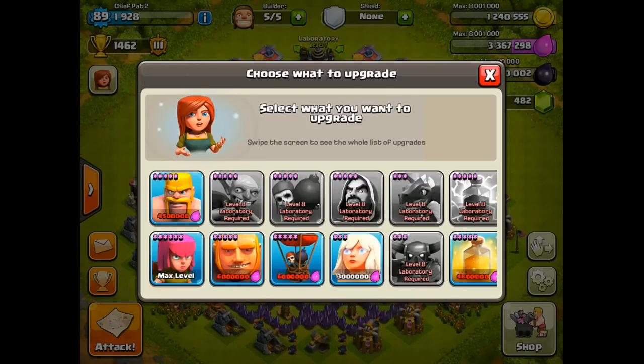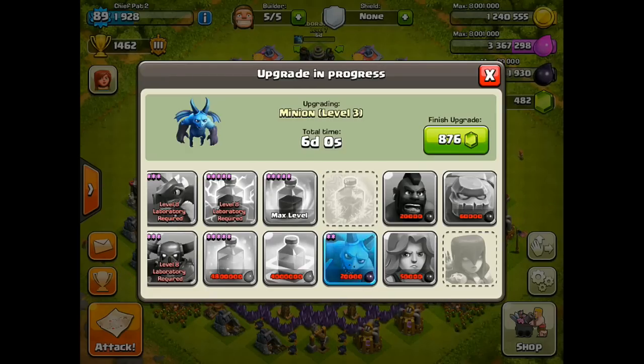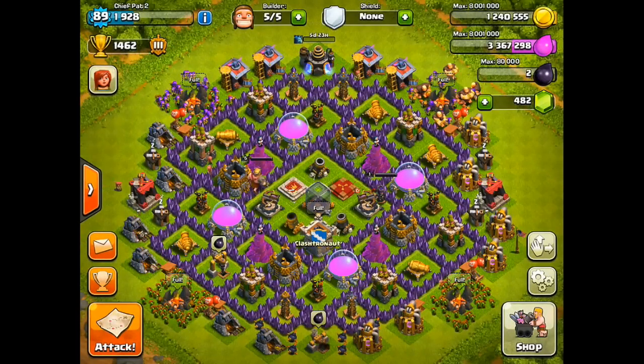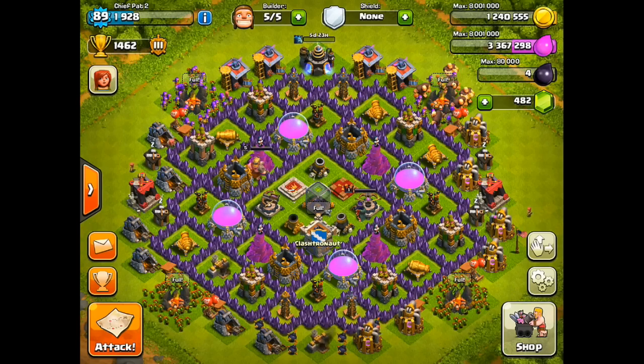As far as my elixir goes, I asked you guys in the last episode what I should upgrade and a lot of people said to do my Giants since I use them so often. So I'm going to hold off and save up for those guys, and in the meantime I'm going to upgrade my Minions. The Minions are a six-day upgrade, so hopefully by the time they're done we'll have enough elixir for the Giants and that way we're getting the maximum efficiency out of our laboratory.